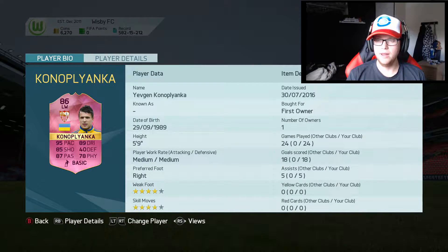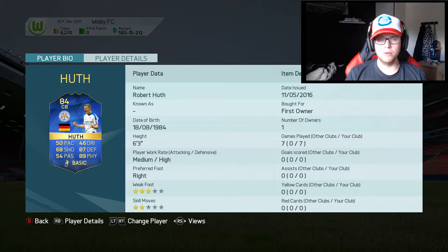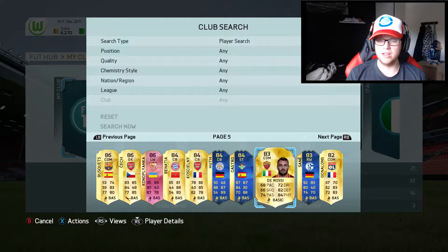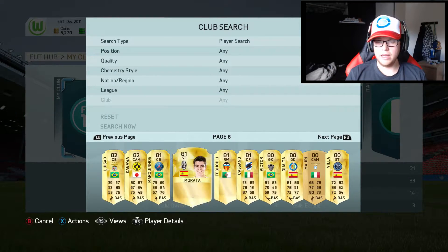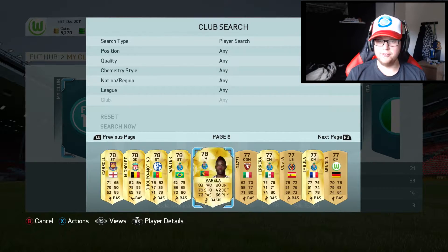We got Sergio Busquets, didn't use him a whole lot. All of these players are untradeable by the way. We got the pink Con Playanka - he was really good I think the first 10 or 15 games I played with him, then he fell off a little bit, still very good. We got Benatia, we got Koscielny, we got the tournament winner Robert Huth which I didn't use a whole lot. Castro I did use for a little bit - 45 games, 43 goals and 17 assists. Pretty good. We got Rossi, we got Leroy Sané another tournament winner - 10 games, six goals, six assists, not too bad.